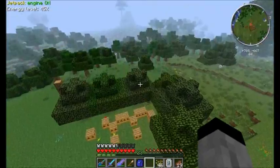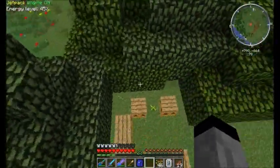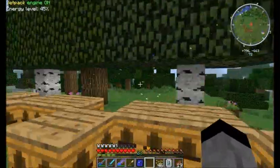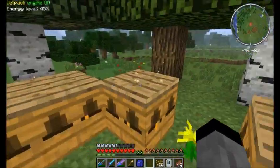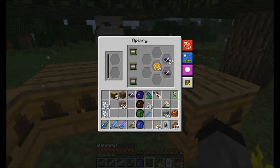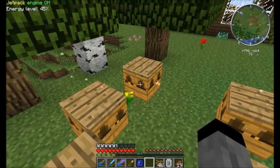The good thing about the latest versions is just checking for creepers, because they do know how to sneak up. Now the good thing about Forestry is the drones actually now stack. And what this tells me, when they are stacked like this, is they share the same traits as the princess.